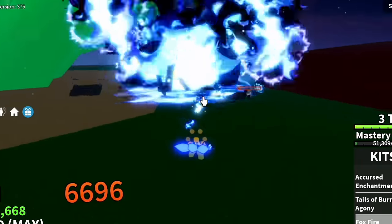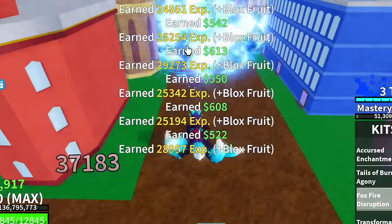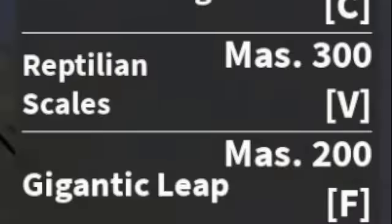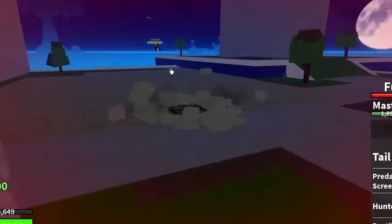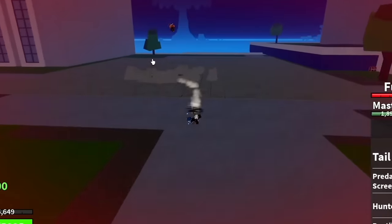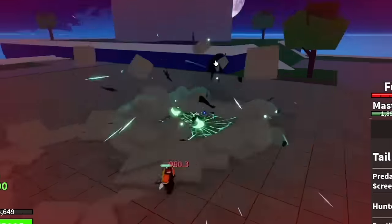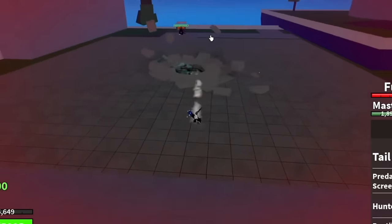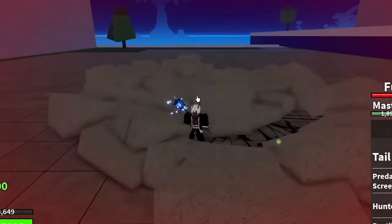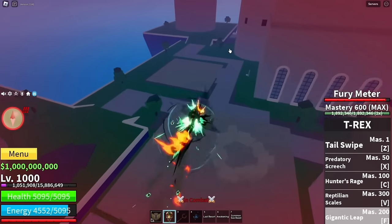For the Kitsune fruit, we have the Foxfire Disruption — the Bijudama Ball. And the last skill is the Gigantic Leaf, which requires 200 mastery, or 300 for the transformation form. It's similar to one of the Longsword skills and gives you a projectile skill. Is it good? I think it's mid, maybe. But again, it's a Zoan fruit, so we'll mostly be focusing on the M1 — that's the most important thing. If you have M1 on your fruit, you can really grind faster.